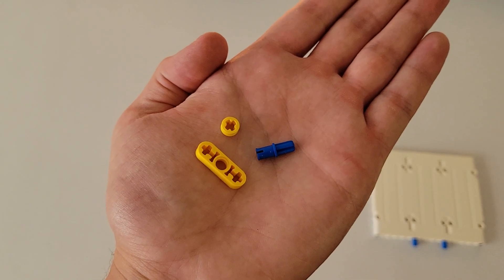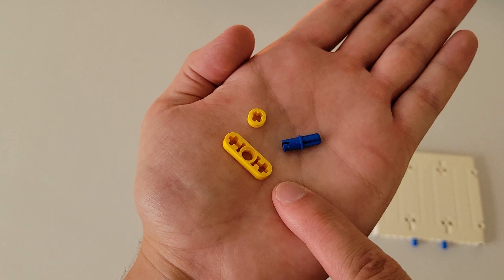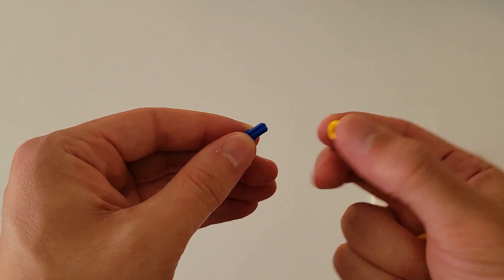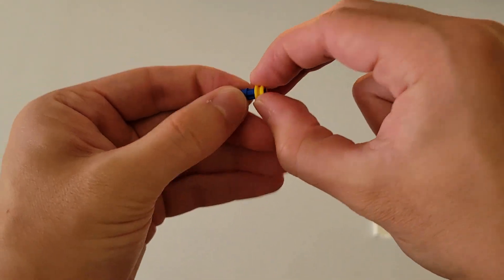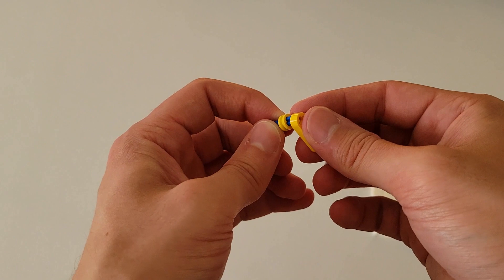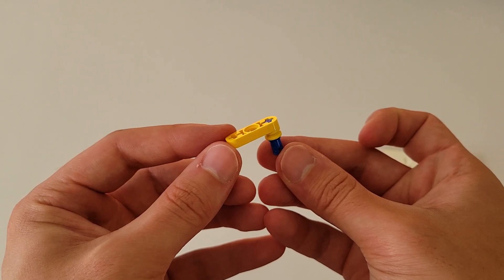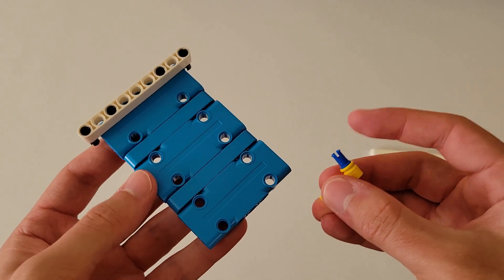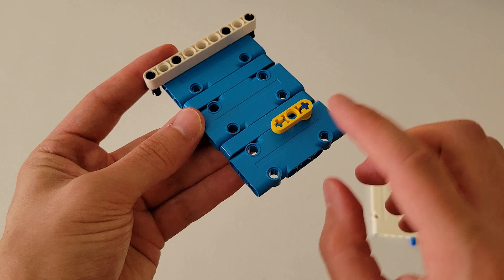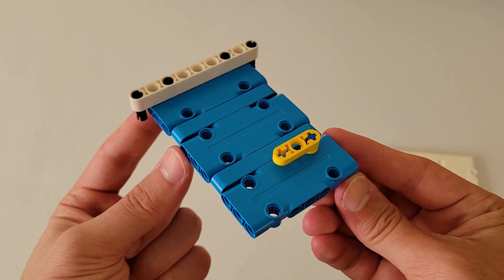Now you'll be needing one of those blue pieces that's part axle and part pin, one of these yellow axle pieces, and one of these yellow pieces that has two axle holes on the ends and a beam hole in the middle. Take this yellow axle piece and put it on the axle part of that blue piece all the way down, then put one of the end axle holes on this yellow piece on top of that one. You should have a piece that looks just like this. Insert this pin into this hole right here, and make sure that this yellow piece is in the orientation shown, facing this way. The final piece should look just like this.